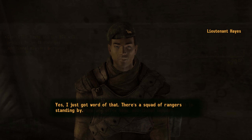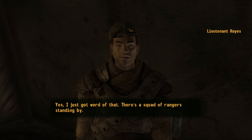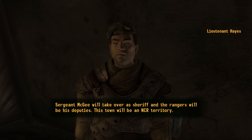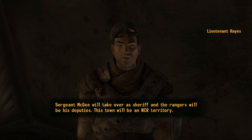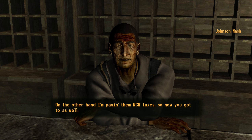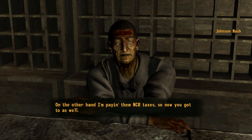At that point, Lieutenant Hayes would have the forces necessary to protect Prim. Prim would then have been placed under martial law, with Sergeant McGee as the sheriff. The residents would have become citizens of the NCR, and while Johnson Nash would have a larger selection to offer, he would also have to charge higher rates to pay NCR taxes.